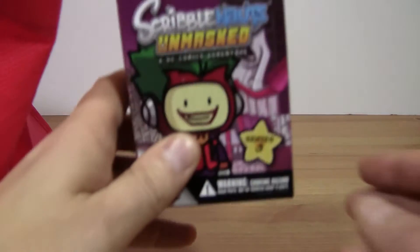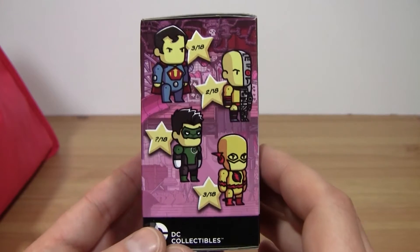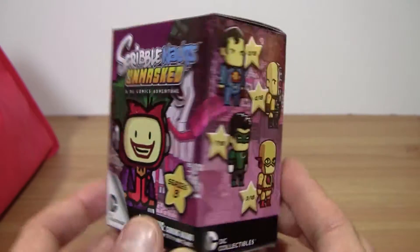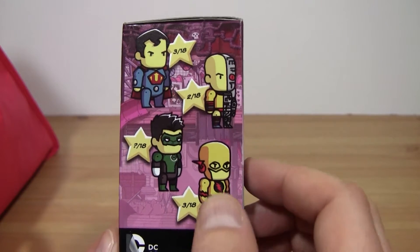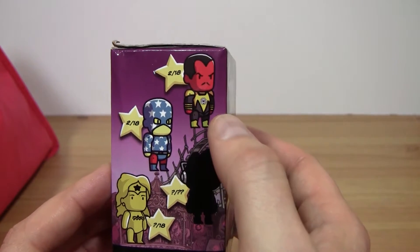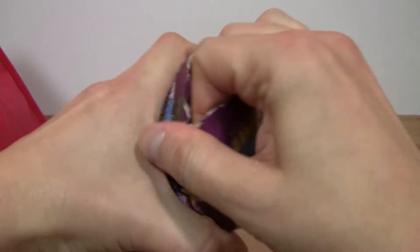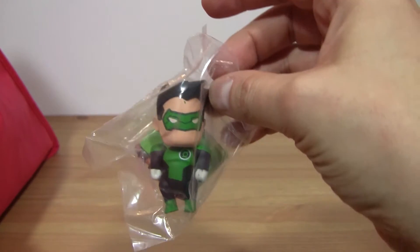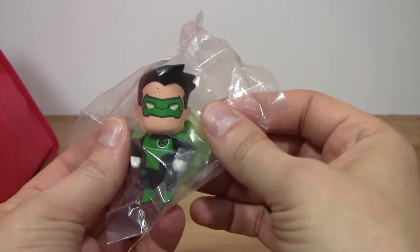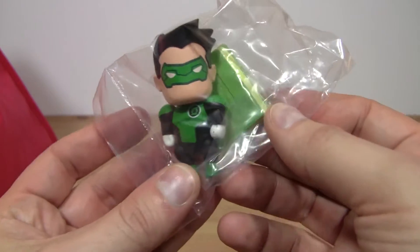Draw number one. The very first toy we're opening is a Scribblenauts Series 3. I don't think I've opened any of these on the show so far. I have opened some before I started the show — I've got the Reverse Flash and the Kyle Raynor toy. But the one I'd like to get the most is Sinestro in the Sinestro Core suit. Let's see what we get. I forgot these are not blind bag inside the box. We got Kyle Raynor, and I already have Kyle Raynor, so he is going into the giveaway pile.